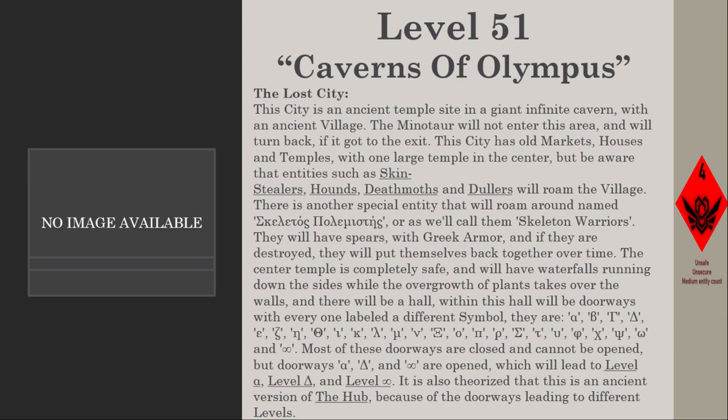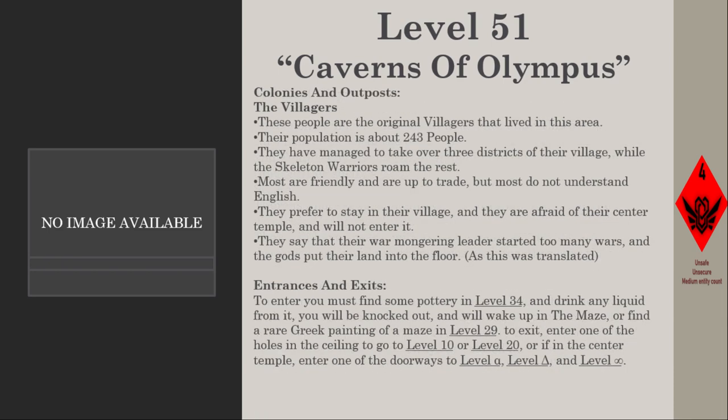The villagers are the original people who lived in this area, with a population of about 243. They have managed to take over three districts of their village while skeleton warriors roam the rest. Most are friendly and willing to trade, but most do not understand English. They prefer to stay in their village and are afraid of the center temple, refusing to enter. They say their warmongering leader started too many wars, and the gods put their land into the floor.